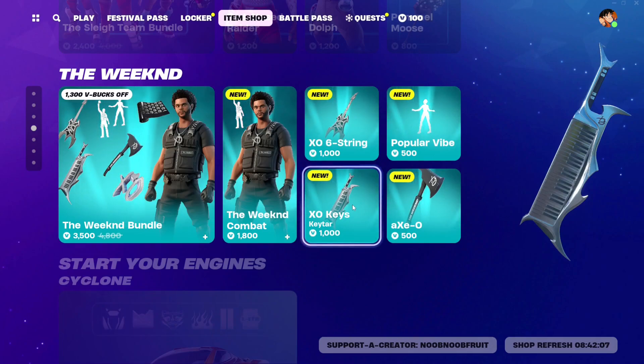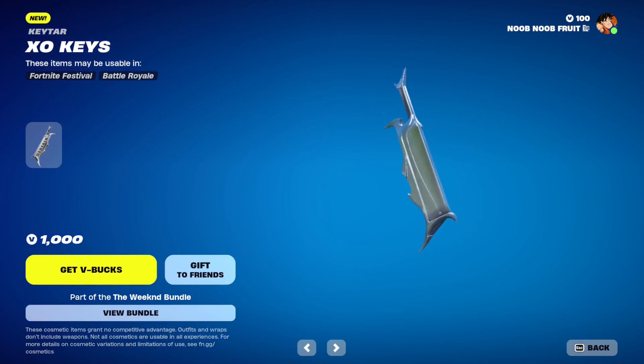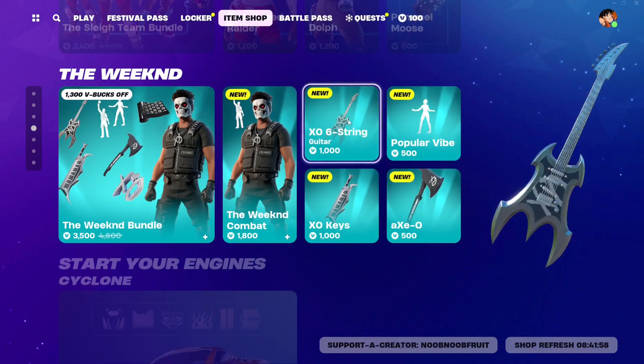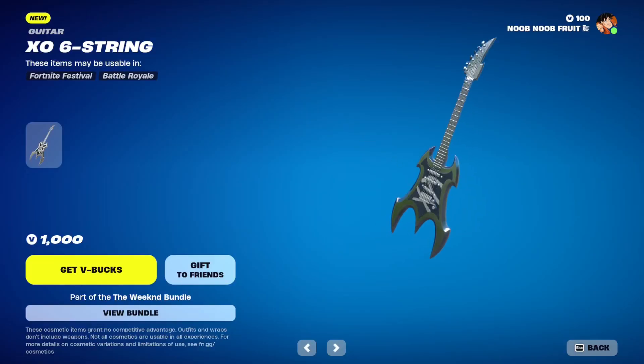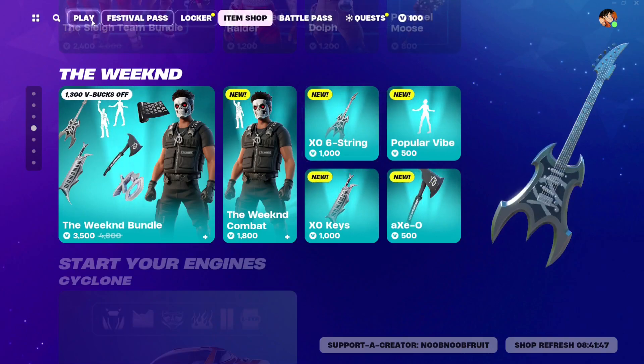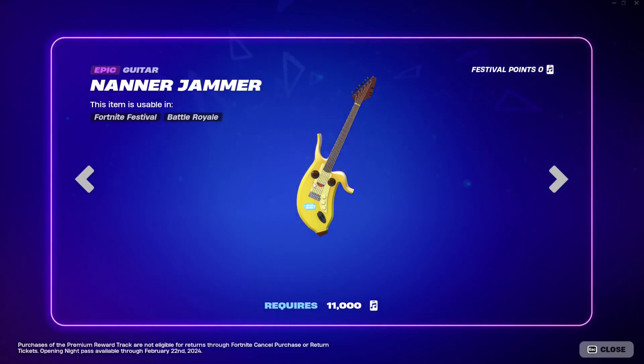If you want to shell out 1000 V-Bucks for your favorite instrument - for example if you're a keytar player you'll probably go for the icon series keytar, or if you're a guitar fan you'll go for the best guitar. I'd argue the best one is actually the Nano Jammer Guitar, which you can get for free from the festival pass. Just collect 11,000 points and you'll unlock it as the final free tier reward.